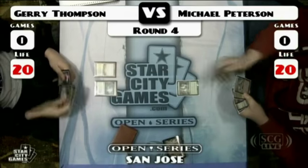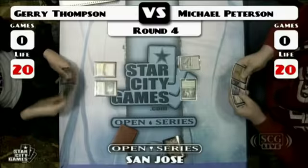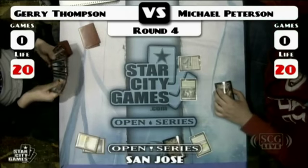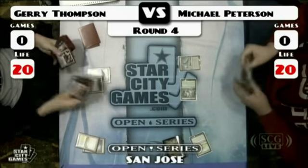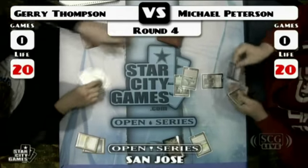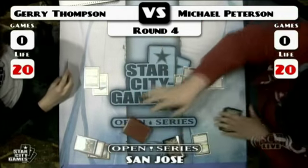The game is underway. Peterson had no turn one play, which is kind of interesting from an Affinity deck. There's the Glimpse of Nature — here it comes. That's not resolving. Jerry says he's seen that before and it's not good. He was here when the Patrick-taking-picture matches happened. It's getting counterspelled, and then Disciple of the Vault comes down for Peterson.